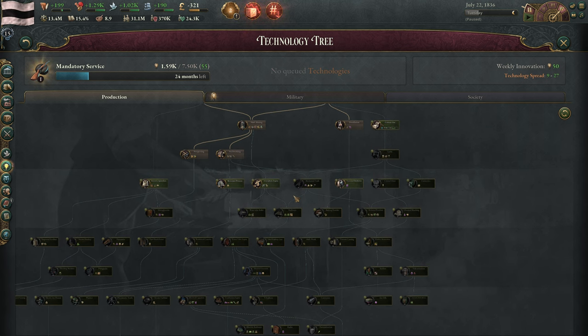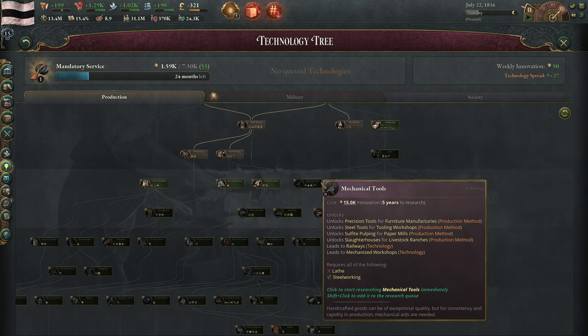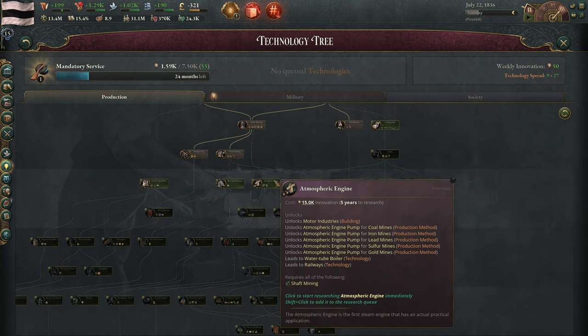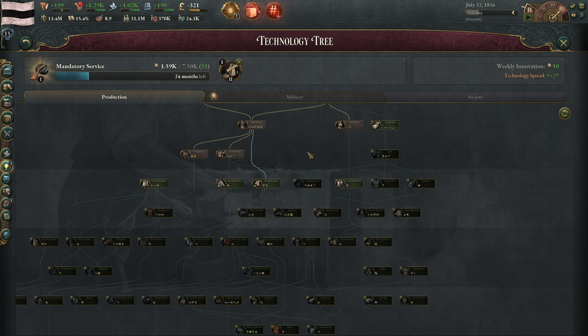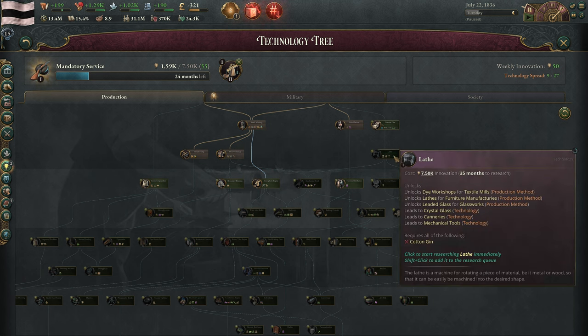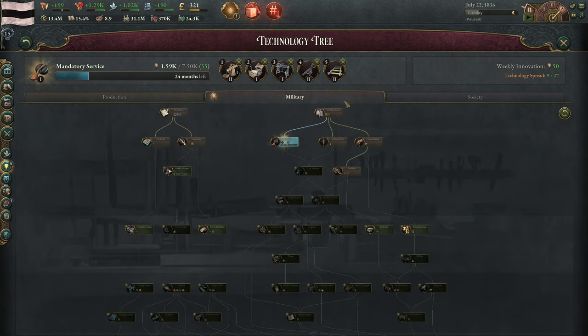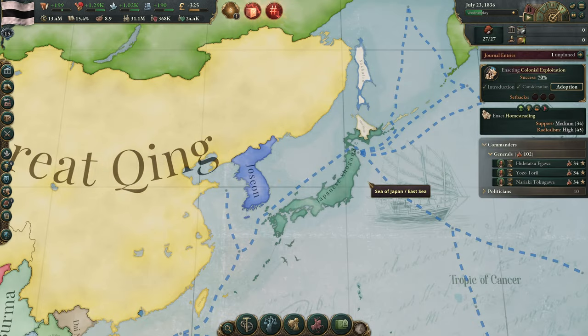We're researching the cotton gin, which is necessary because mechanical tools requires the lathe. The cotton gin will happen in about 20 to 27 months. After mandatory service, we're going to go for atmospheric engine, then cotton gin, into lathe, into mechanical tools, into railways. That's a lot of economic tech. I know I said we were going to go pretty hard on military, but we absolutely need to get railways — that's a very high priority.